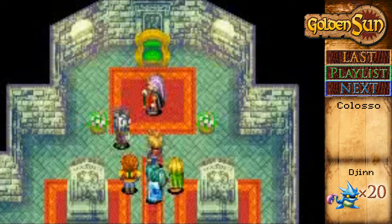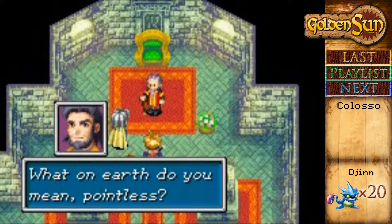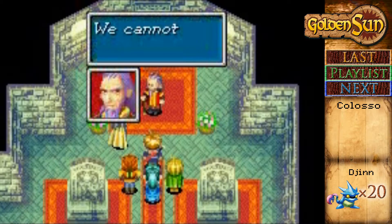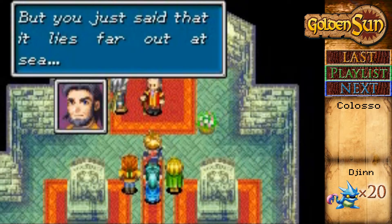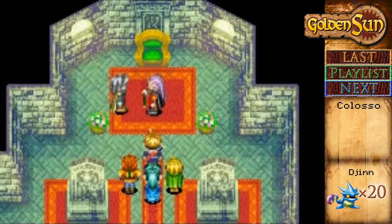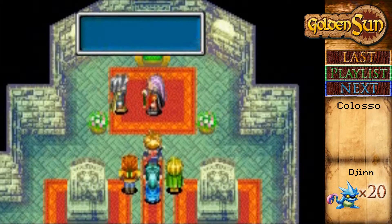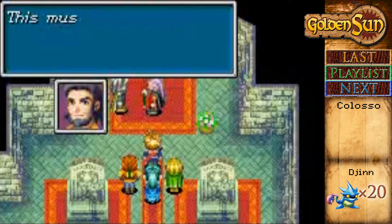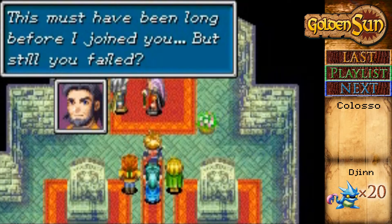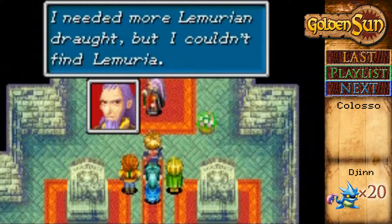Why didn't you tell us sooner? We must hurry to Lemuria. It's pointless. What on earth do you mean pointless? We cannot find Lemuria. You just said that it lies far out at sea — if we search the seas, we'll find it. Nope. I've spent many ships in the past in search of Lemuria — that must have been long before I joined you, but we still failed. I need more draft, but I couldn't find it.